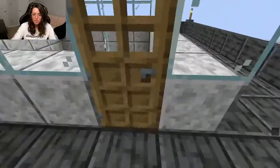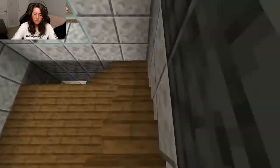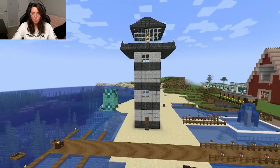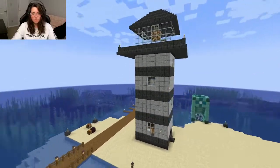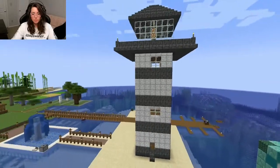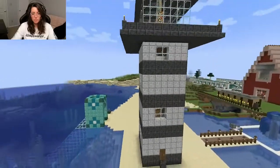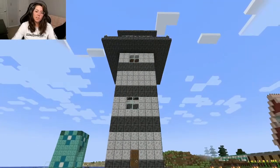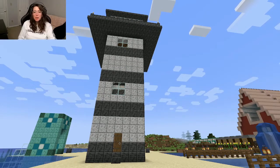Let's go back downstairs and take a 360 look. All right, let's get ready for our 360 panoramic view of the lighthouse. And there you have it — that's one of the first builds I made here on the Minecraft server. I hope you enjoyed and I hope it inspires you to make something on yours. Bye!